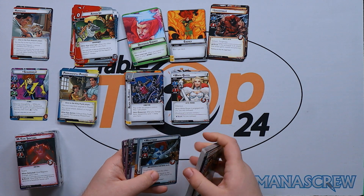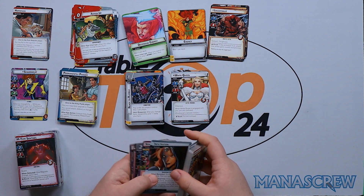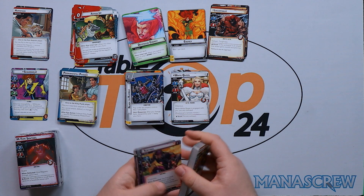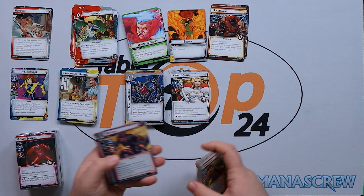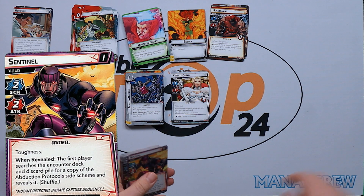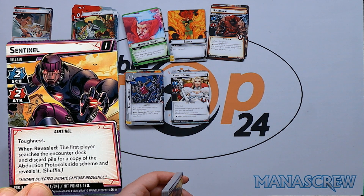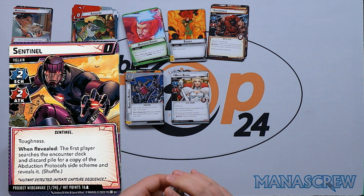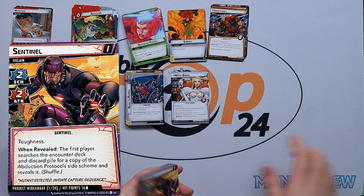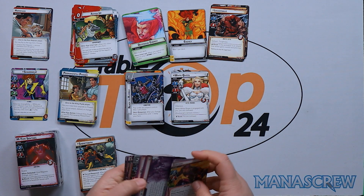Then we've got Mystique's set. And then we're into Sentinel — two-two with toughness, this is Phase One. When revealed, the first player searches the encounter deck and discard pile for a copy of the Production Protocol side scheme and reveals it. Sentinel comes in at 16, 18, and 22 hit points on the various stages.